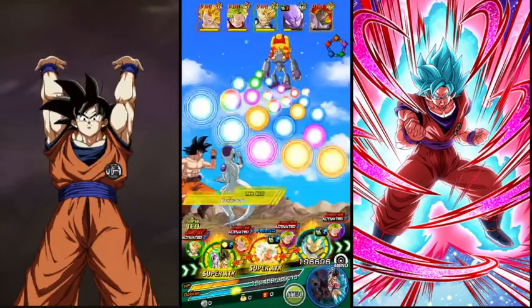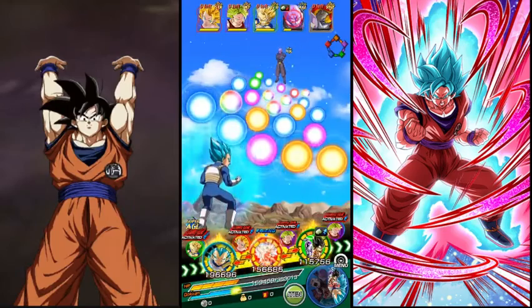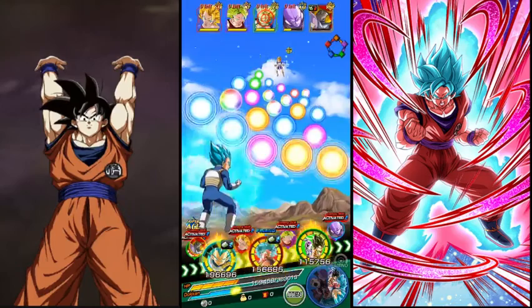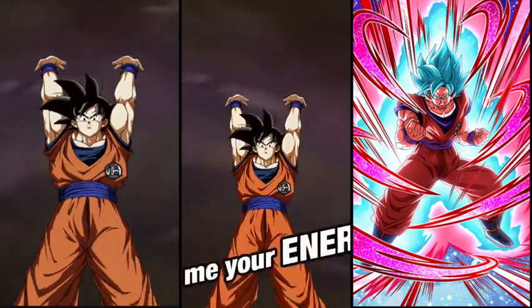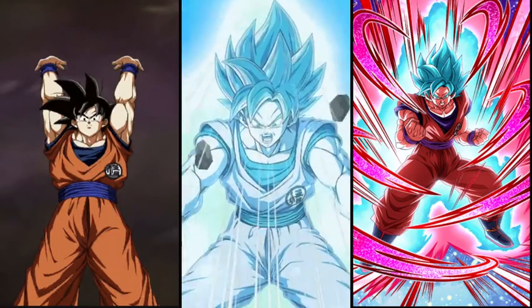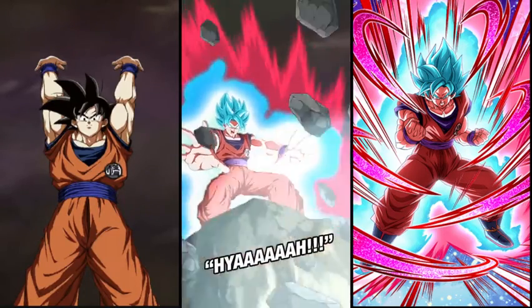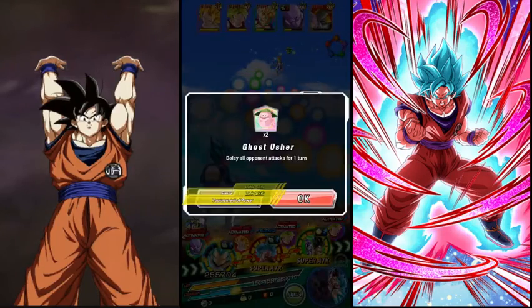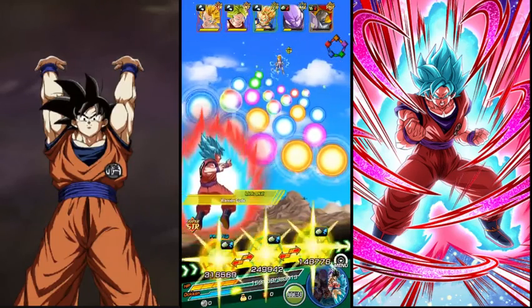Now we have our active skill again. I decided to go for Kaaba because Kaaba is actually pretty annoying. And look at that — already an active skill, and attack stat boost for everyone. I'm telling you, my boy. Look at that. And I'm going to use a Ghost Usher because we have Goku again next rotation and this combo is just disgusting.